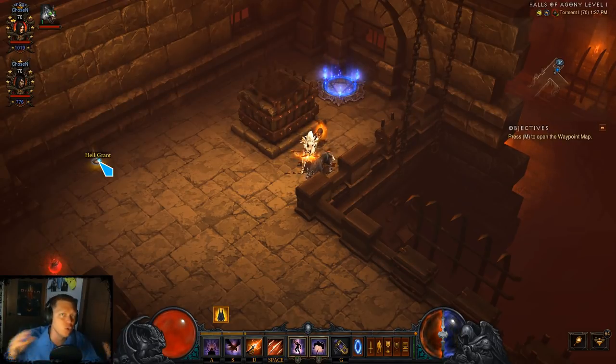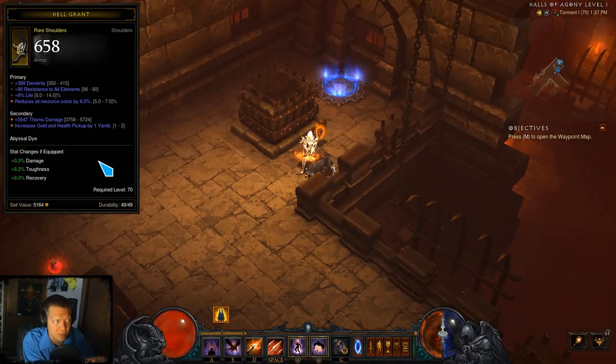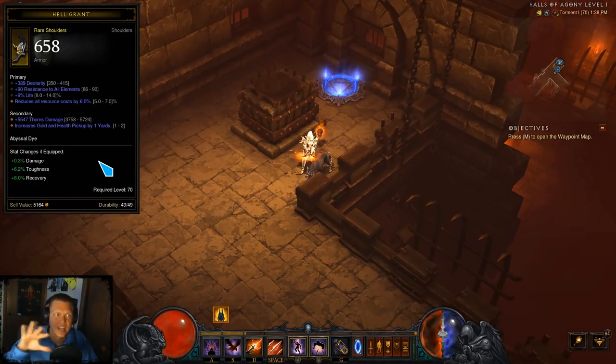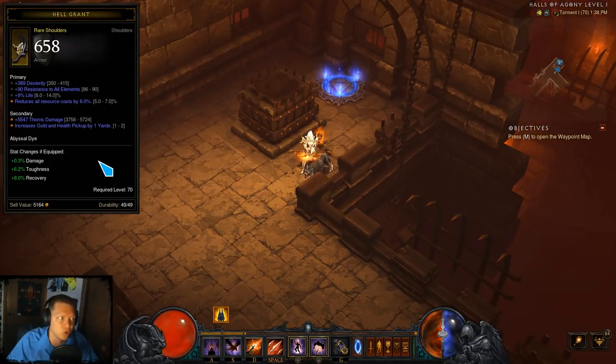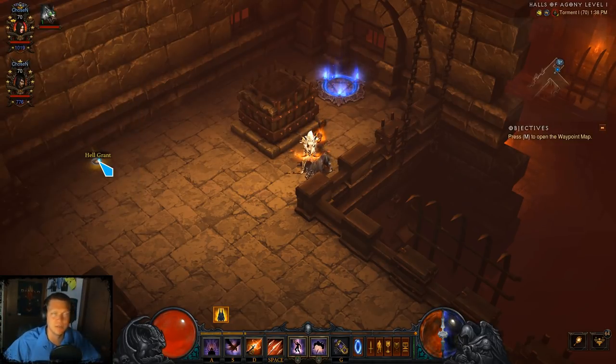Also, if you're a brand new player, it's a new season, or you're leveling a character 1 to 70 and still wearing whites, blues, and yellows — while an item is on the ground you can hold Control and it will show you at the bottom the damage, toughness, and recovery stats so you can see if something helps you before you even pick it up. So if I'm level 17 and some rare shoulders drop, I can see they're an upgrade and just pick them up and keep going without sorting through my inventory.